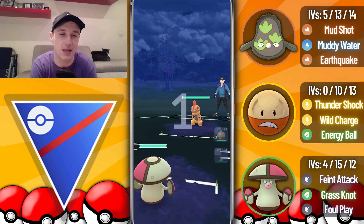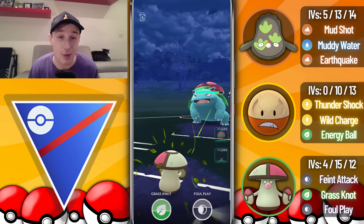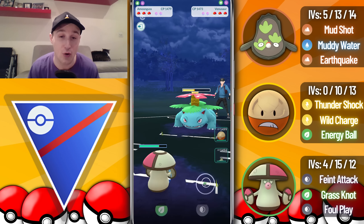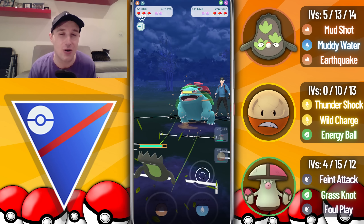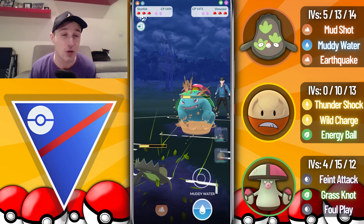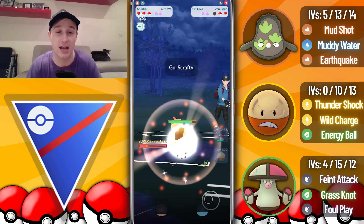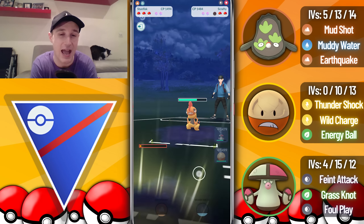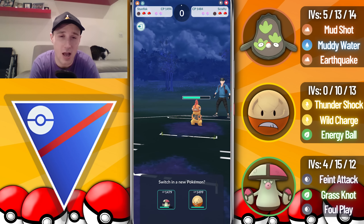Into the next battle we see Scrafty in the lead. We resist the Counters but they double resist our Feint Attacks. They swap into Venusaur for some reason, so I go for a Foul Play, which they let through. I swap and catch the Sludge Bomb onto Galarian Stunfisk — amazing for me — but I can't go for Rockslide since I don't have it. Muddy Water won't take them out so I have to full send an Earthquake to get rid of the Venusaur. We make it to a Muddy Water against Scrafty, which doesn't do much but adds some chip damage.